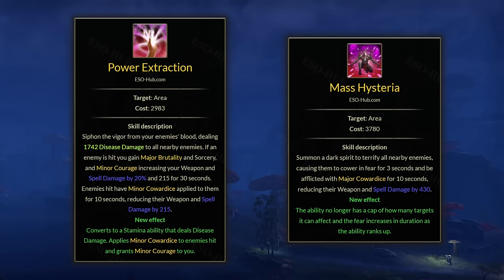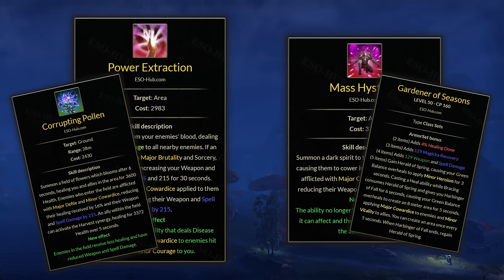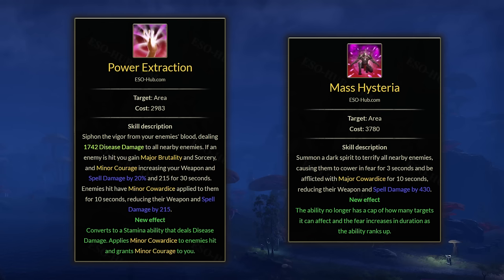I wanted to touch on Power Extraction and Mass Hysteria. These are two really unique skills for the Nightblade because they reduce the enemy's weapon and spell damage. While these buffs can be found elsewhere in the game, they're pretty rare — Nightblades are the only class with the source of Major Cowardice and Mass Hysteria, and only Nightblades and Wardens have access to Minor Cowardice through abilities. This can be really strong in some areas of the game, especially the Endless Archive, as the enemies continue to hit harder and harder and debuffing their weapon and spell damage can do wonders to keep you alive. I definitely recommend trying to fit these into your loadout as you push higher into the Archive.